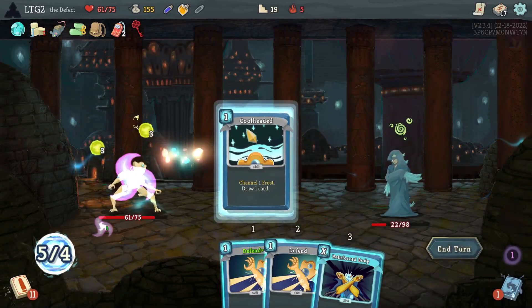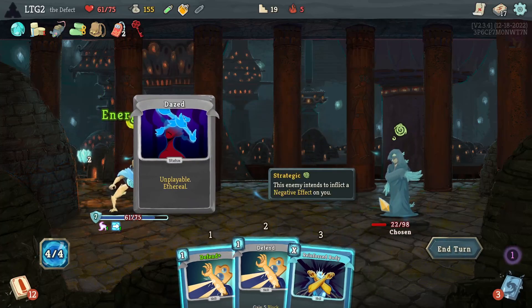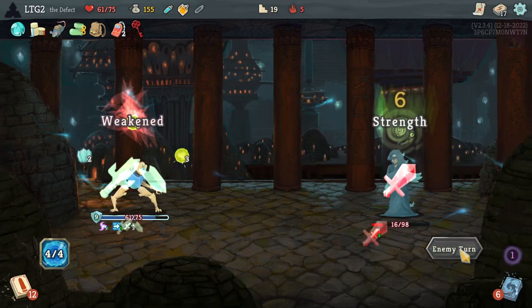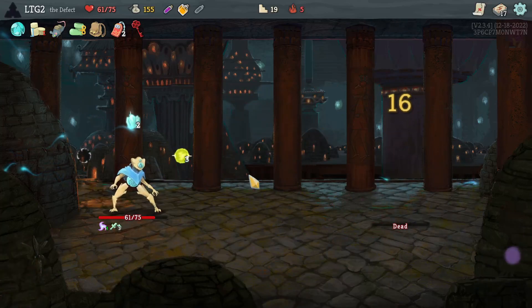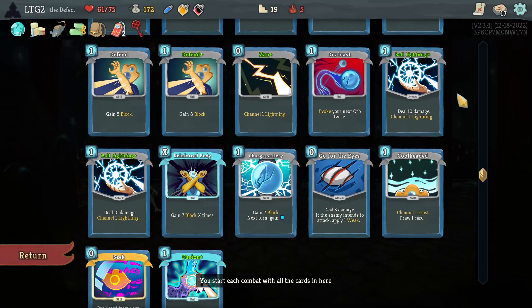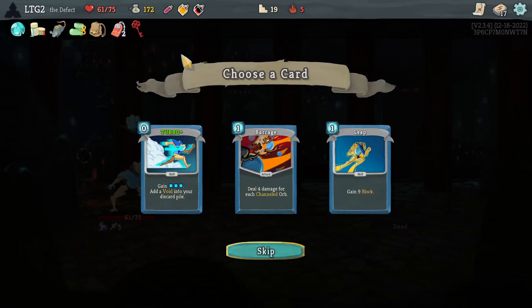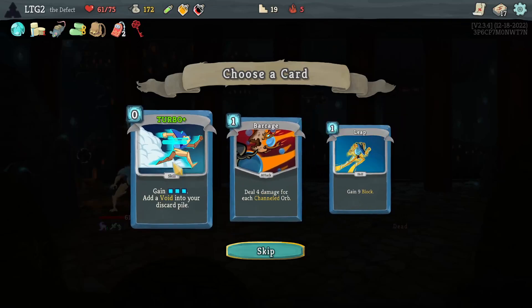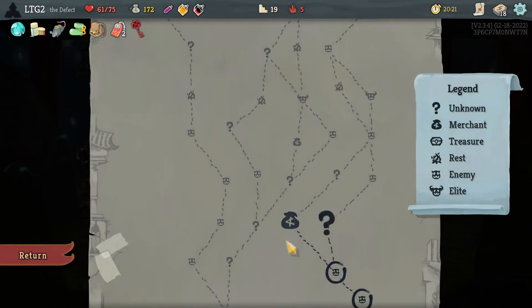I have so much energy — end the turn. Turbo, Turbo Plus — do I have the card draw for that? Not yet, and I already have a Fusion. Turbo Plus. Barrage. Leap. I think it's between these two or skip — let's take the Turbo Plus, sounds fun.